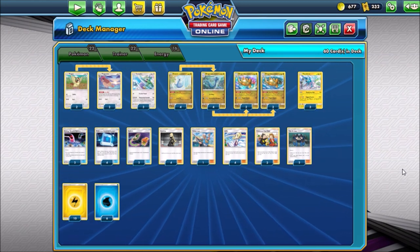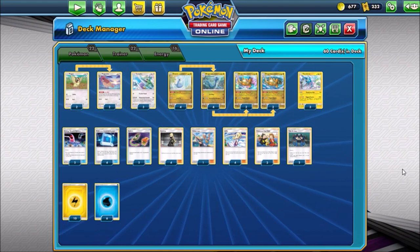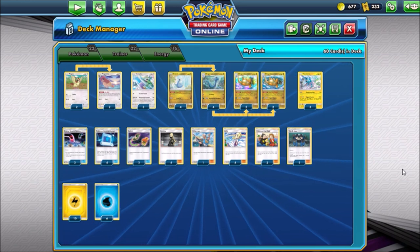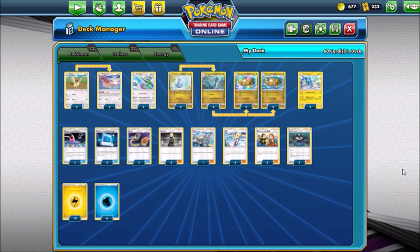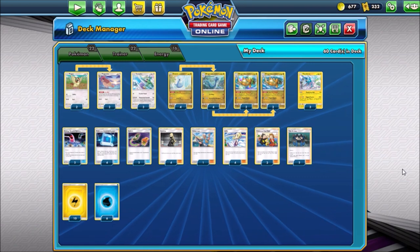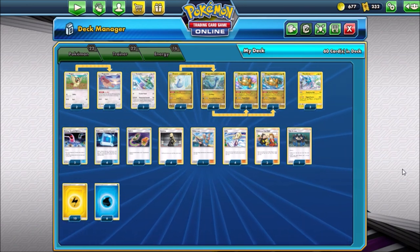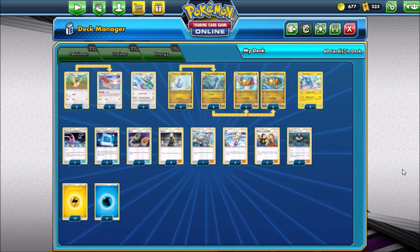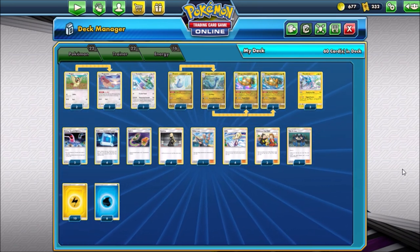Cards you can add into this deck to make it a little better - standing out immediately is Rare Candy. Another card that would be pretty cool over the Fisherman potentially would be Brock's Grit. I think that's still legal - I'm still learning this myself. So Rare Candy, Brock's Grit, and then honestly any cards that are just really good searching cards. One card mentioned to me was Mysterious Treasure - something you could potentially throw in this deck.